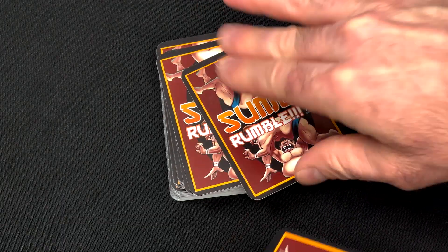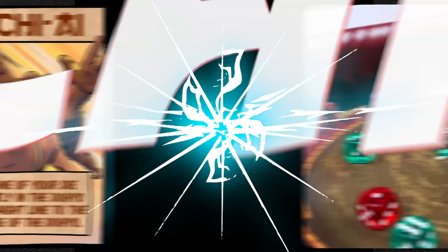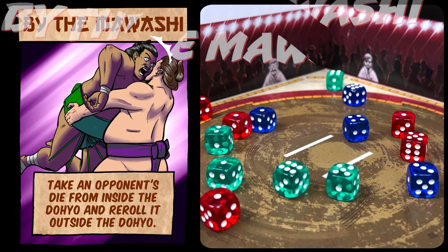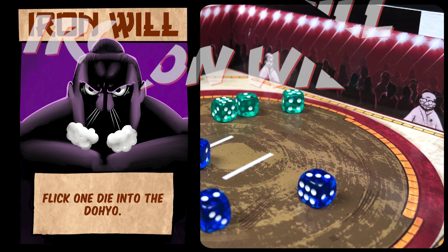Players will draw additional skills between rounds and craft their perfect combination of the seven skills. Taichii allows you to slide one of your own dice in a straight line to the edge of the dojo. By the Mawashi lets you re-roll an opponent's die out of the ring. Iron Will gives you the ability to flick a die outside of the ring back in, sending foes flying out.